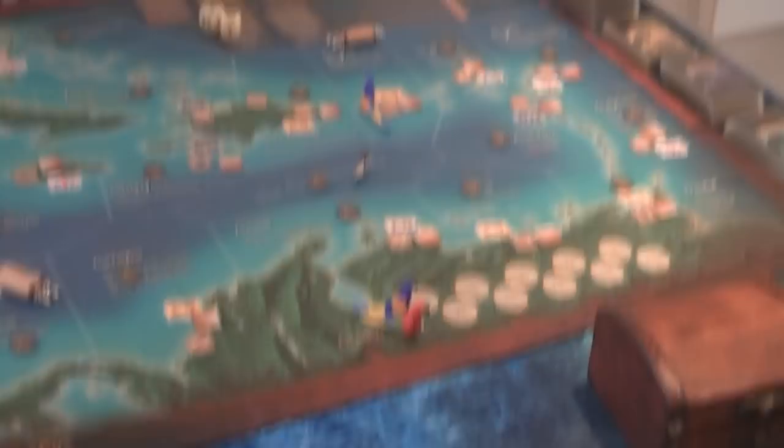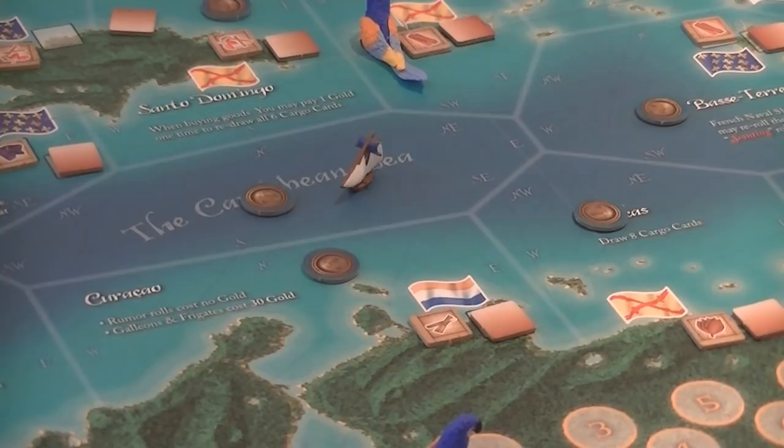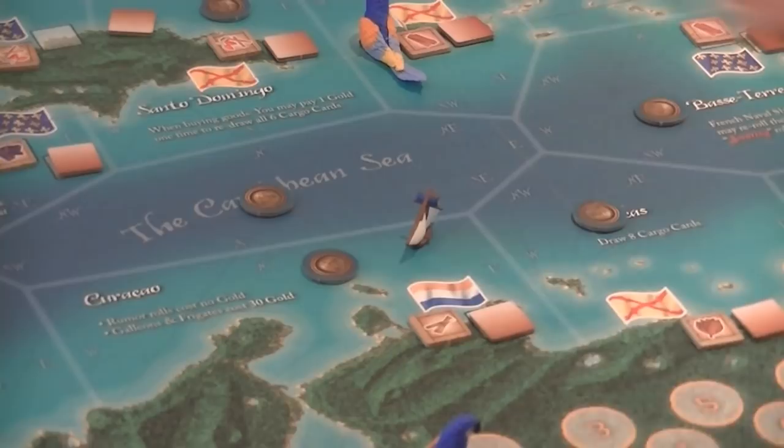Sometimes ships will come out during events. On our next turn we have three actions again, and one of the most important actions — the port action — is very involved, so we need to devote a whole section to it. For my first action I move to Curaçao, second action I port there, and third action I do a port action.